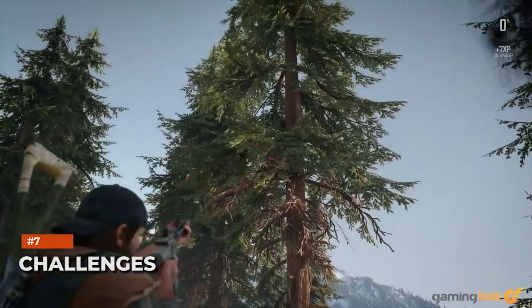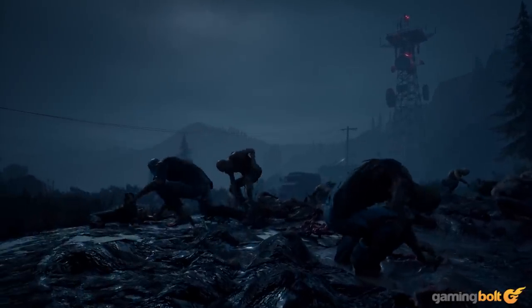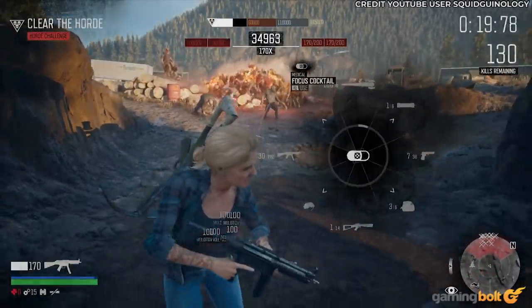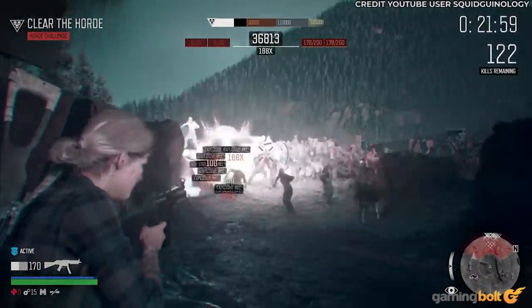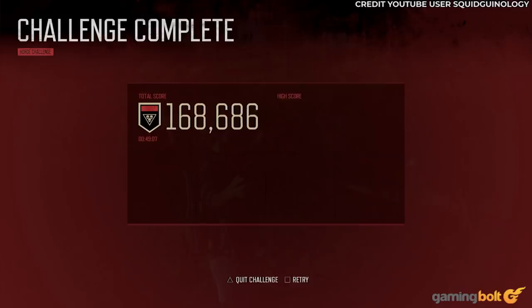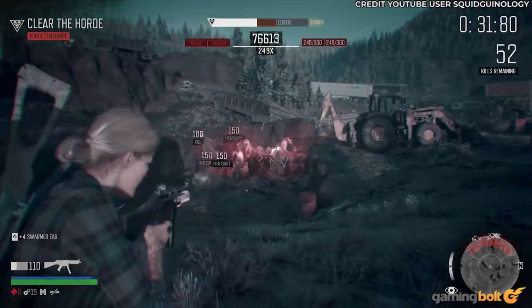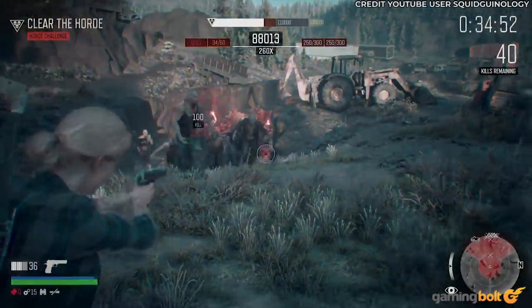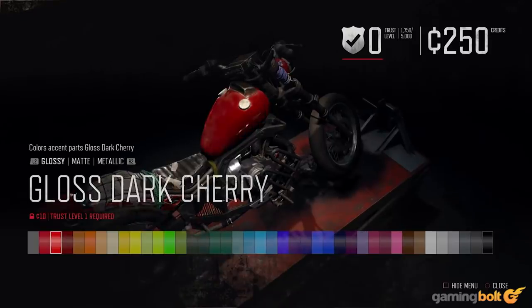Challenges: Other content includes challenges, which provide unique missions with different objectives and modifiers, like surviving against an endless Freaker Horde. Different outfits are available for Deacon in this mode, and you can even unlock different characters. Spending time in challenges is also beneficial for unlocking patches, which provide passive benefits, and rings, which offer perks like reloading a portion of your ammo on rolling. You can use both of these for higher scores in the challenges, though only the patches can be used in the main game. New bike skins can also be purchased, allowing even more customization for Deacon's ride.